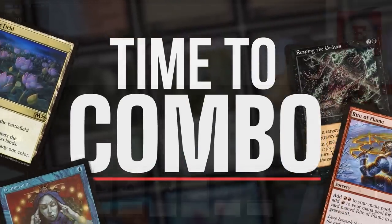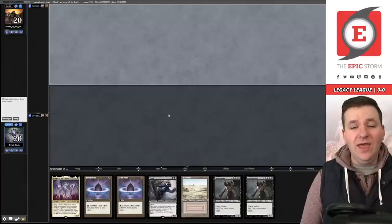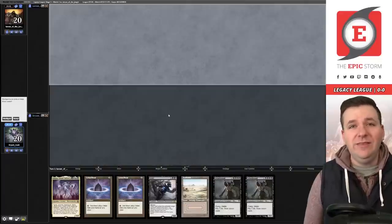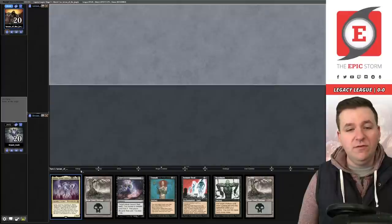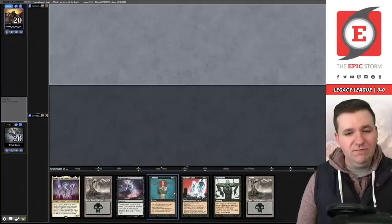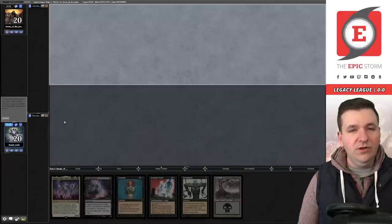Welcome to match number one. We're on the draw. We have a Grief and some large creatures but no way to put them onto the battlefield or get them to the graveyard, so we're going to take a mulligan. On six, we have the Unmask-yourself-into-Atraxa strategy, and we even have Thoughtseize for protection. We'll keep, bottoming a Swamp.